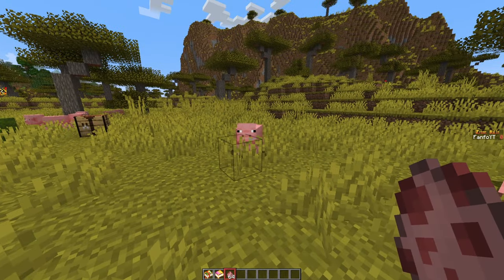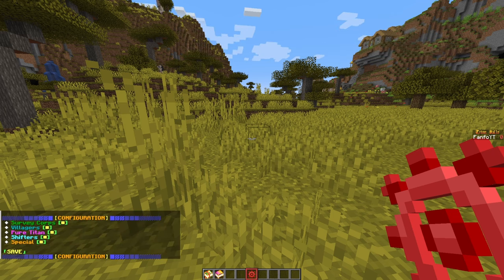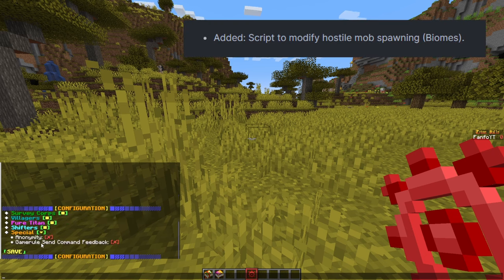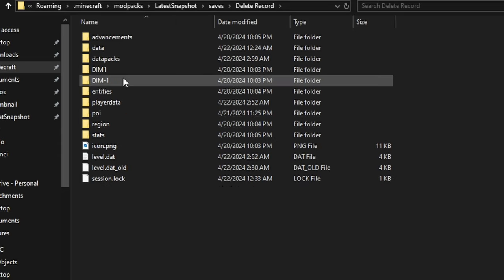Pigs are back. On performance, we have a huge change in the number of entities Shingeki no Craft was reading. Hostile mobs have been removed from the config. Instead, I created a script to enable and disable mob spawning as you desire.